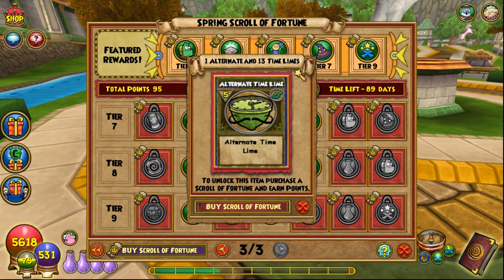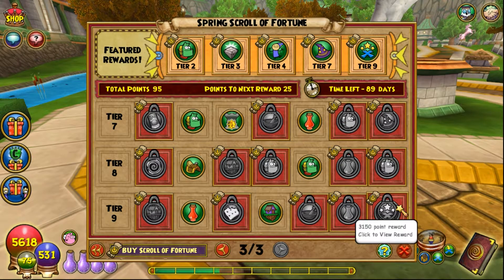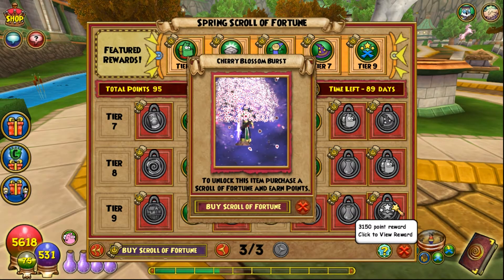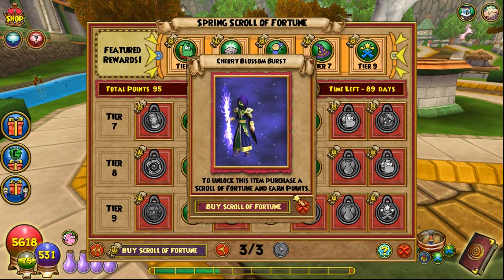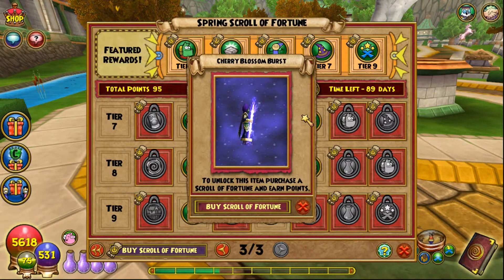We've also got one Alternate and 13 Timelines — I like that they include alternates because of the transmute, timelines to ultimate, and parallel timelines. Three one-hour double gardening boosts. And now let's check out the teleport effect — it's a cherry blossom! Very pretty and spring-themed. They're definitely branching out with unique teleport effects. Before we had simple particle effects like storm, ice, and fire fireworks, but now they're adding more animation and detail, which is really cool.